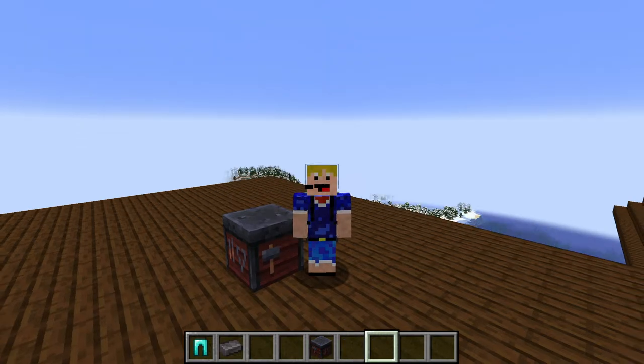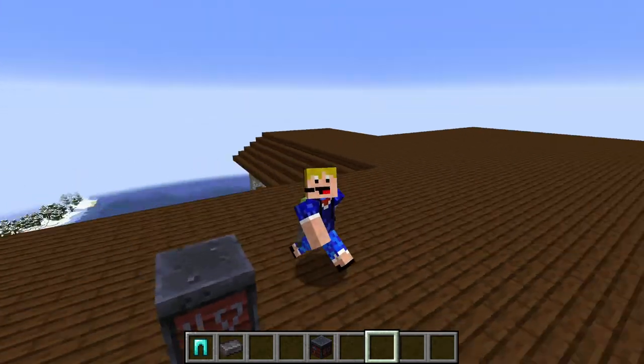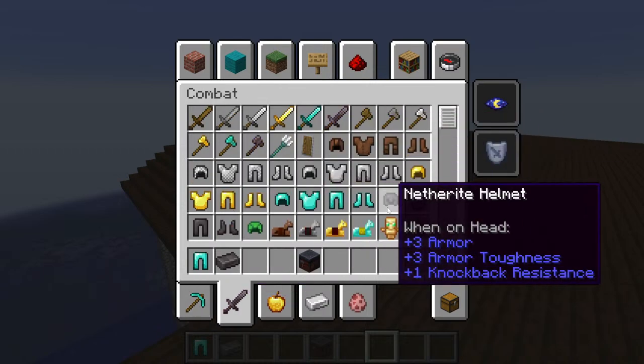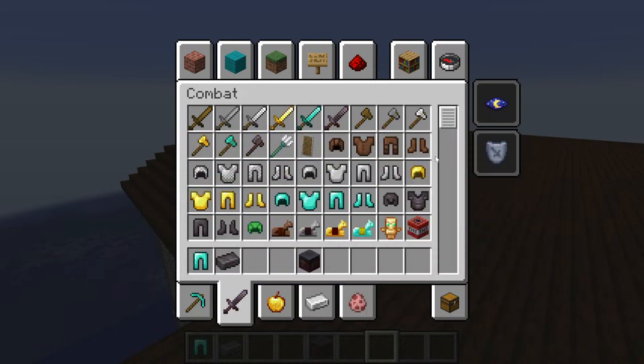People say this feels like a mod rather than vanilla, but they say that about every single new feature. I think it's cool that they add and change things because some of the old stuff is getting quite stale. The armor has been the same for so long. I'm interested to see what they'll do in the creative inventory — with 11 different patterns and 10 different dyes for every type of armor, they probably won't put every single combination in the creative inventory.